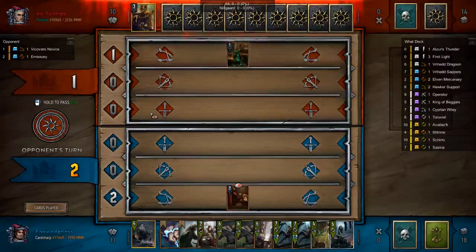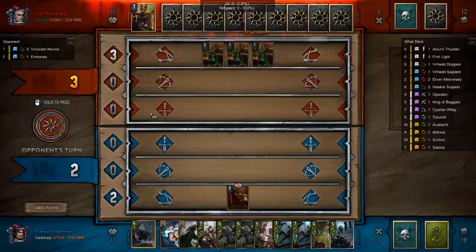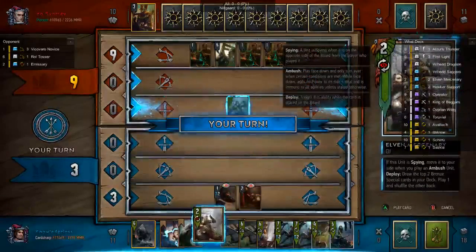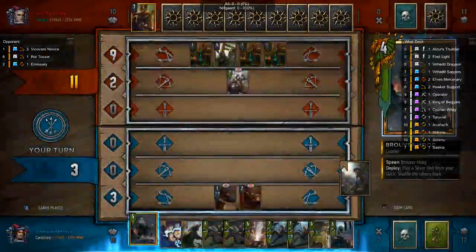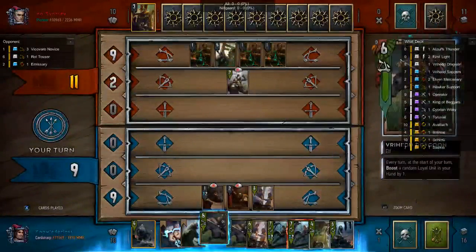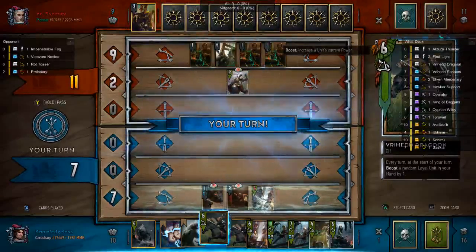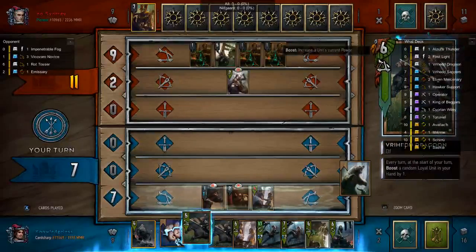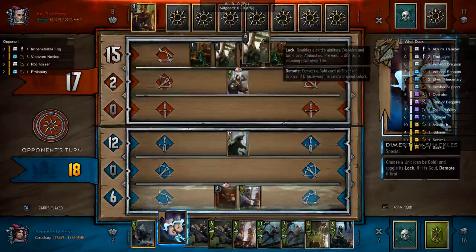My opponent is playing a deck-thinning version of Calvay, which is a really strong thing — well, it's not as strong as it used to be, so it's kind of a throwback really. I decide to play the Elven Mercenary, since I'm 100% chance going to get a Rally from it, to thin my deck. Another option was to play the Dragoon, but I was afraid my opponent was going to eliminate the Emissary with the Brigade card. So I'm going to remove the Cow Carcass and make a Bear — there's enough cards I want to destroy with the Bear that I think it's justified.